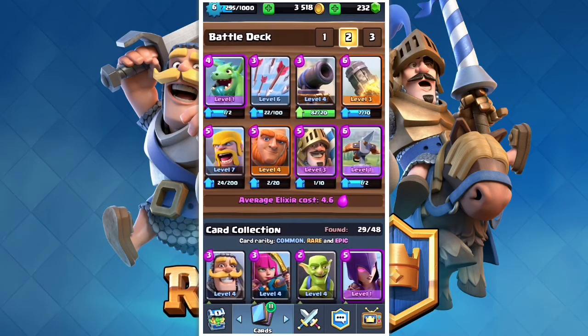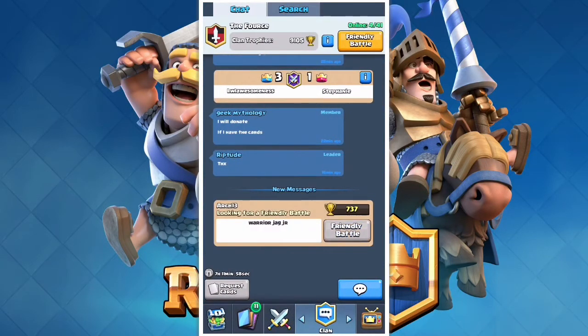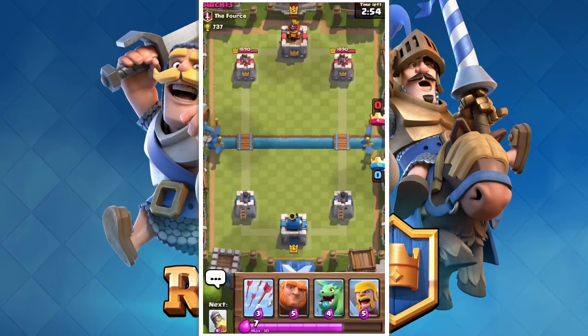So Archie, are you ready to get crushed by my leveled-up Expo deck? All righty, Archie is sending me a request right now for the friendly battle. This is our clan, guys — if you want to join you can, but make sure to say you're a fan of me, otherwise we might not know it's someone special and we might kick you, and I don't think you want to be kicked.